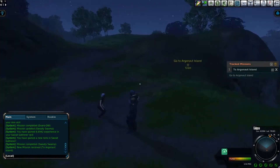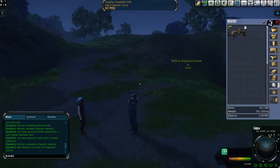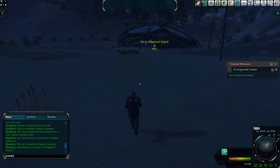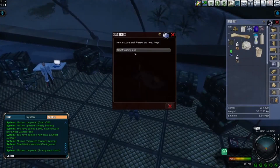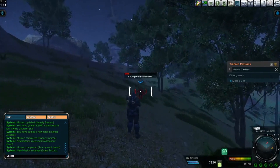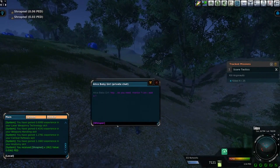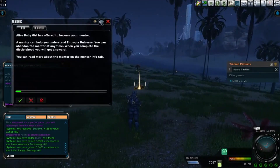Finished with the quests here, I head outside, make a friend, get my vehicle, and head on to the science outpost on the island. Here I talk to Harzel Kenna, who tells me some of her fellow scientists were kidnapped. She asks me to kill a bunch of Argonauts until their leaders come out, kill the leaders, then go to the cave and free the scientists. So I begin the hunt. While doing this quest, a player by the name of Alice Baby Girl asks me if I'm in need of a mentor. I ask what the benefits were, they say I'll get a gift, and so I agree, accepting Alice as my mentor.